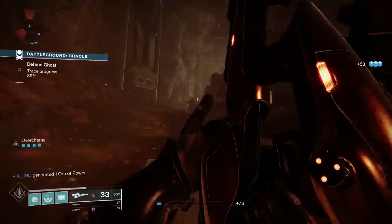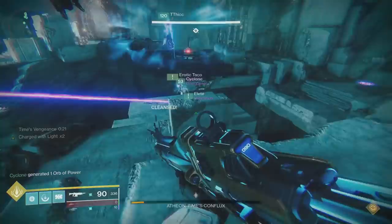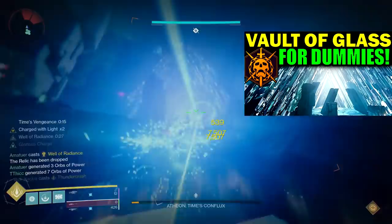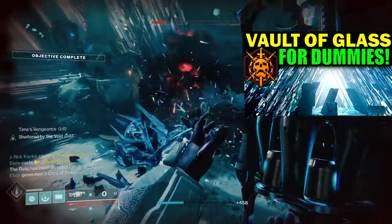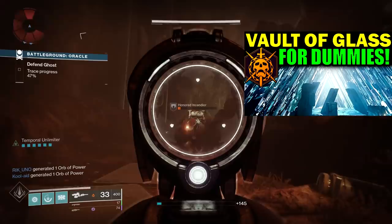First things first, how do you get the Vex Mythoclast? It's a random and very rare drop from defeating Atheon, the final boss within the new Vault of Glass raid, just reintroduced into Destiny 2. If you want to know how to complete that raid, I just put out my complete Vault of Glass guide for dummies — every single encounter, secret chests, loadout recommendations, everything you need to know. Definitely check it out, it's linked up above.